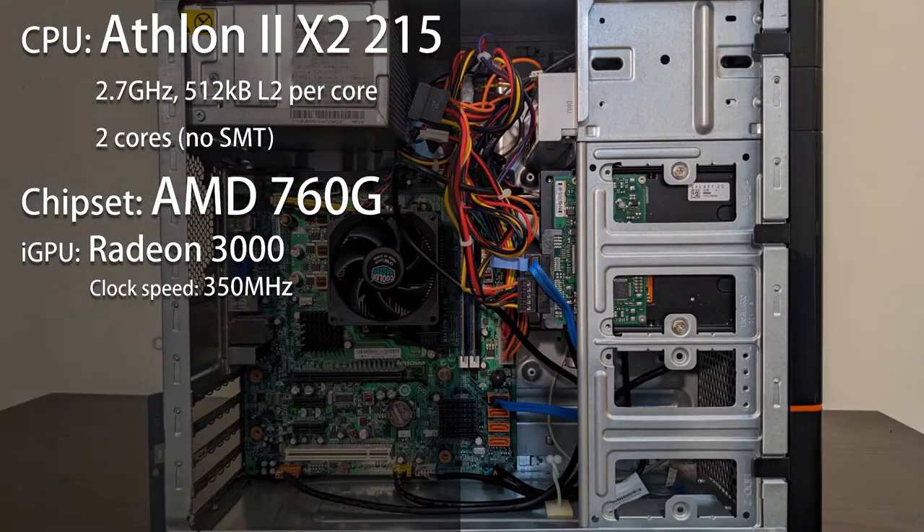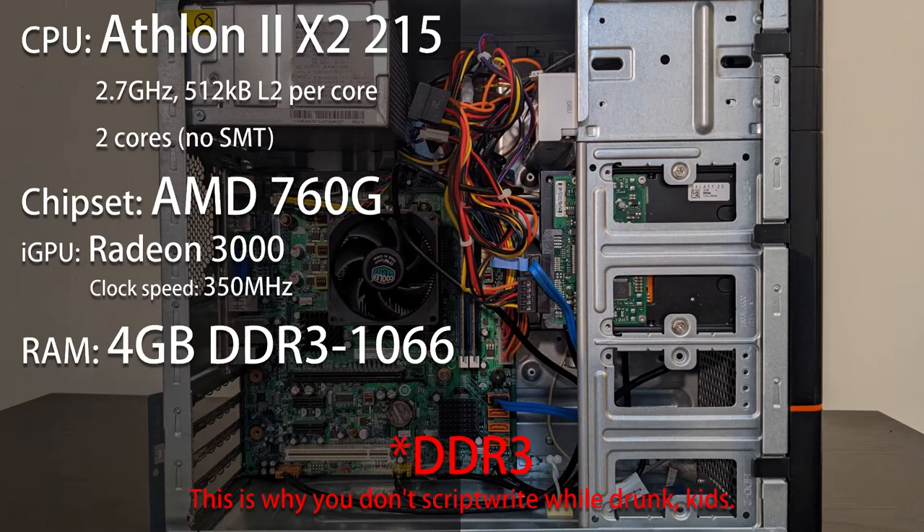As for the RAM, it's running 4GB of DDR2-1066. Admittedly, this is overkill for this machine, but I chose to focus solely on GPU misery rather than murdering an old hard drive with constant page file swapping. But that's enough talking about parts — time to show what they can do.